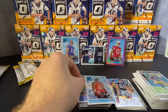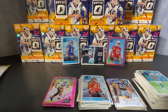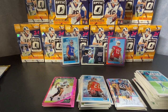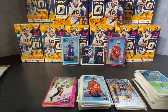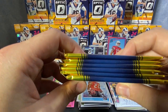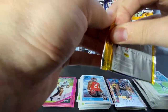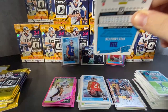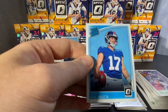That was our last pack of blaster three. No mem card in that one — my eyes were fooling me. We have got to get a Lamar Jackson at some point in this ordeal. Onto blaster number four. First pack: Marquis Goodwin, James White, Greg Olsen. Rated rookie is Kyle Luleta.